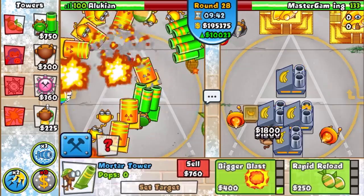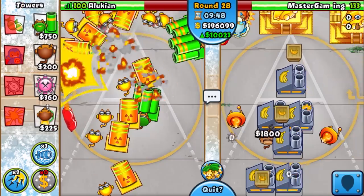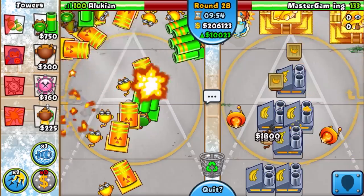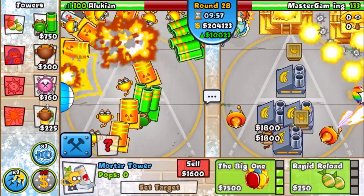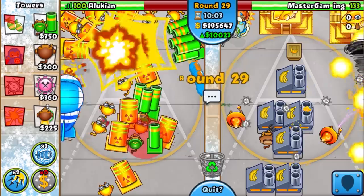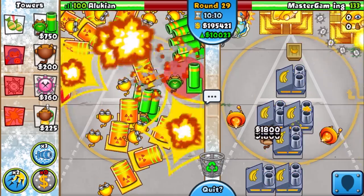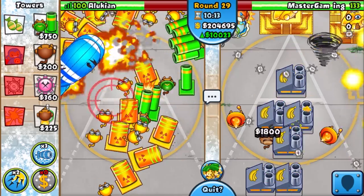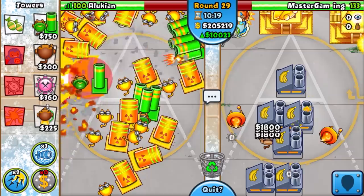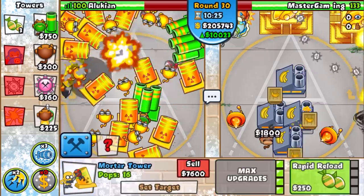We don't have any mortars on this side of the screen — if any bloons sneak past it's bad. Let's put a mortar right here and get the one up here too. This is the prime spot — we want them all around because it's dangerous. We can fit these — I was just in the wrong spot last time. We are popping MOABs on their own — we can fit these, I'm excited!